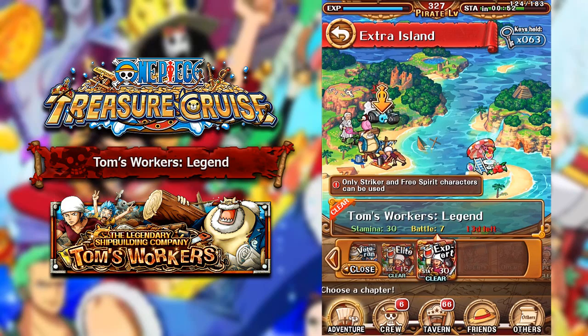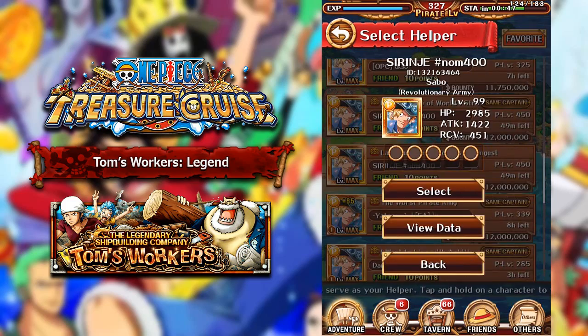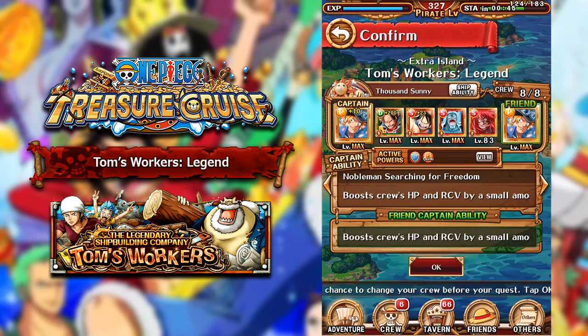If you guys have Log Luffy Legend, it's actually a really good Fortnite for you guys, because you do have the opportunity to get the skill books for Log Luffy, which is absolutely awesome. And the team that we're going to be using to run this is a Sabo team — a Free Spirit team.